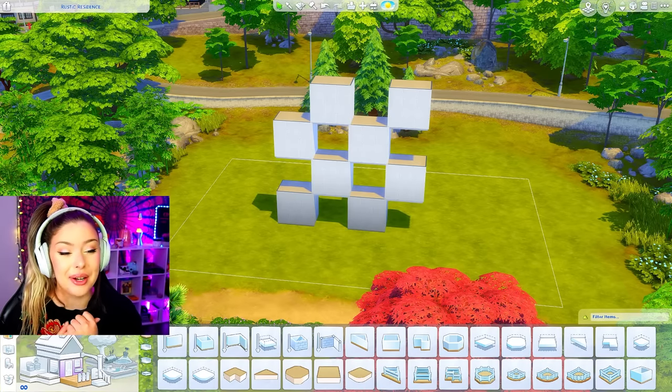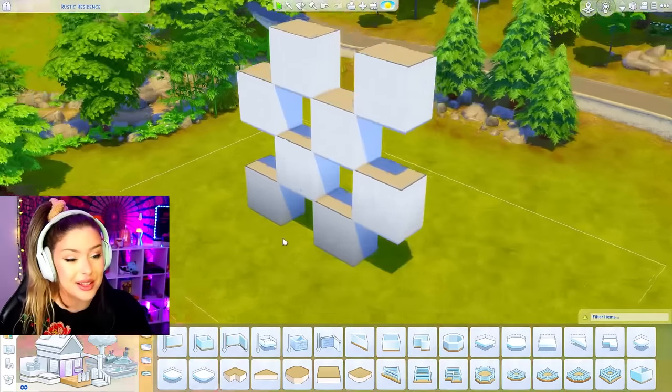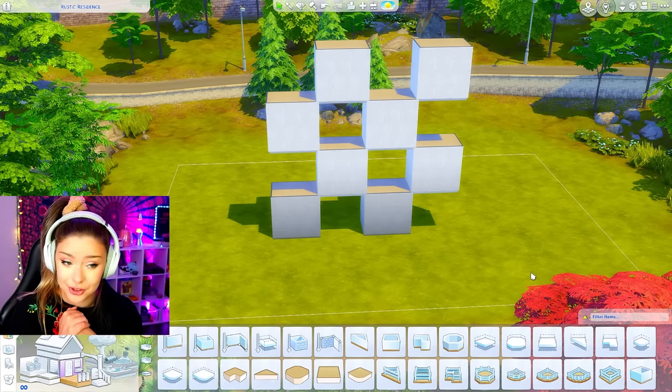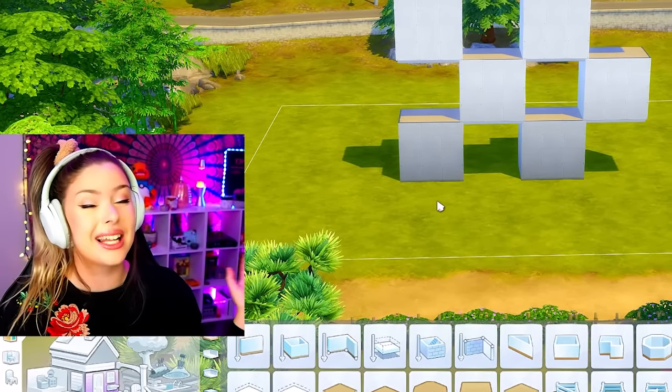In this Sims 4 Build Challenge, we're going to try and see if I can build a house out of this checkerboard shell. This is kind of similar to the honeycomb shell that I did a little while back, in the sense that this is going to be very unique, clearly kind of weird, and very difficult to pull off. You guys know on this channel we love to do some weird shells like this, so let's get started.